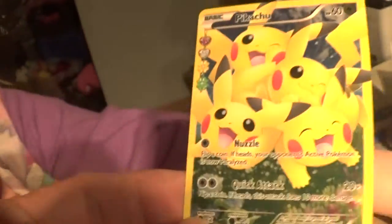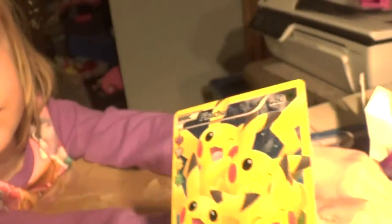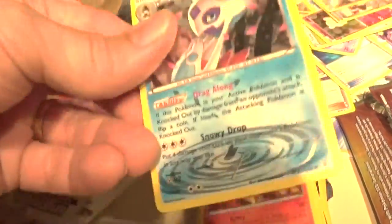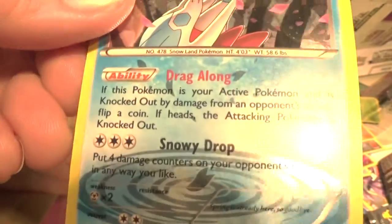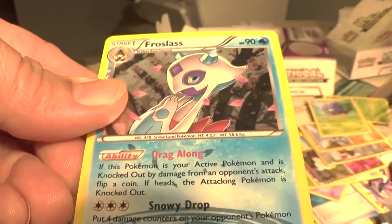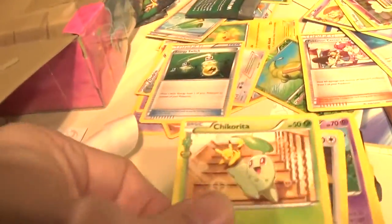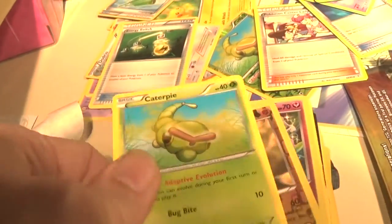Let me see the Pikachu — this is the plain old 60 HP Nuzzle Attack Pikachu with a really cute piece of art. This time it's a basic. You know how to play. What does basic mean? That means you can put it down right away and then evolve it later. This is an interesting one we might find a use for — if this is knocked out, you flip a coin, on heads you knock out the attacking Pokemon. Knocks out anybody if you get that heads.